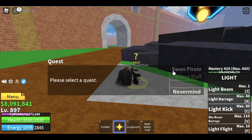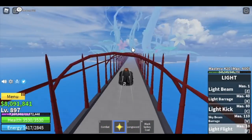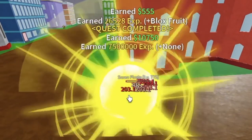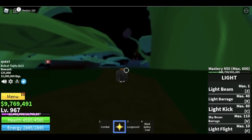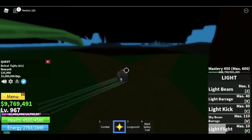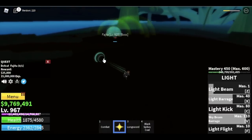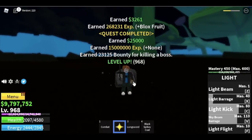At level 897 we can go to the Green Zone — the next island. There are quests there but let's avoid them for now. Marine Lieutenant mobs are far apart, and Marine Captains have Haki. We can go there at 925 to defeat Fajita. In a public server someone might already be attacking him, so a private server is better. After defeating Fajita, go back to Swan Pirates.